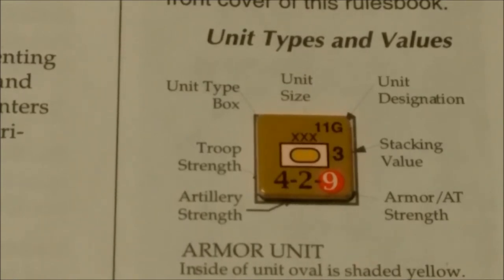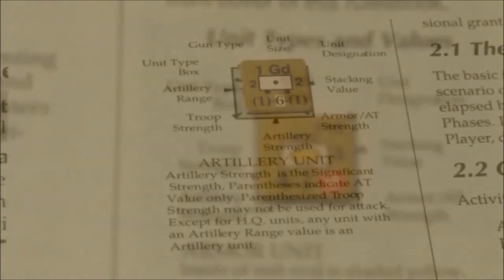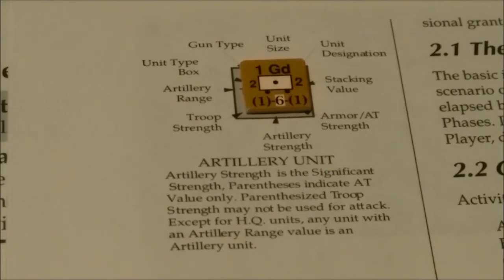The different colors indicate different efficiency levels, using an optional rule. Units as they take losses lose steps from their significant strength. So in effect this unit has nine steps, or can take nine losses in combat before it is eliminated. If the significant strength was a two - say for an artillery unit - then it can only take two losses before it would be eliminated.